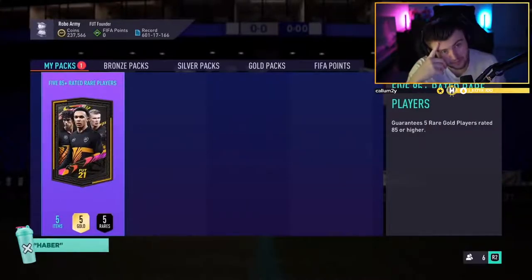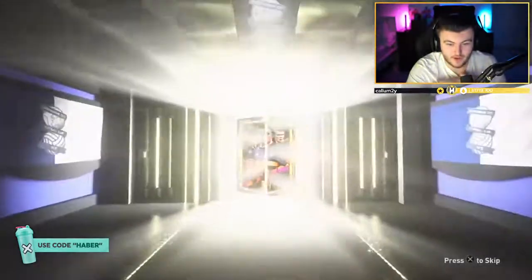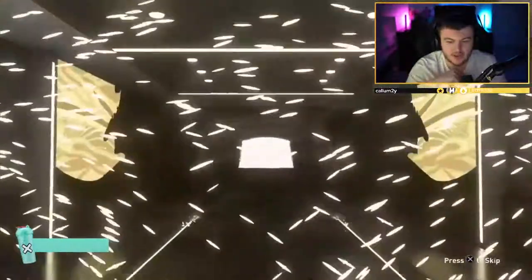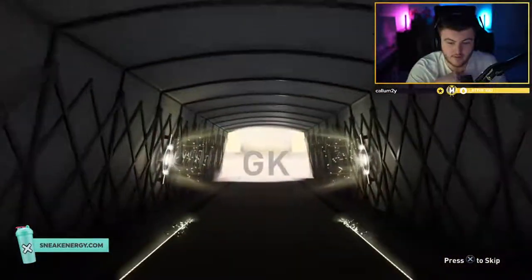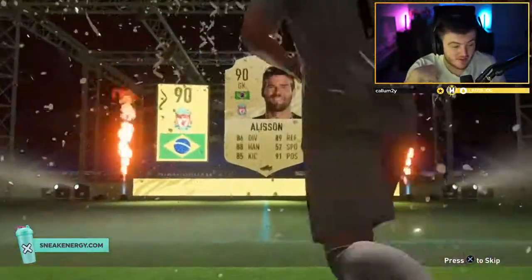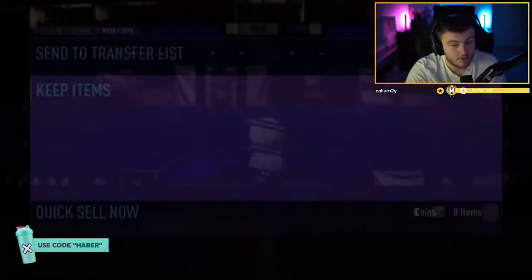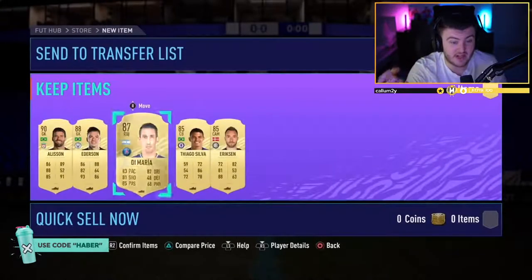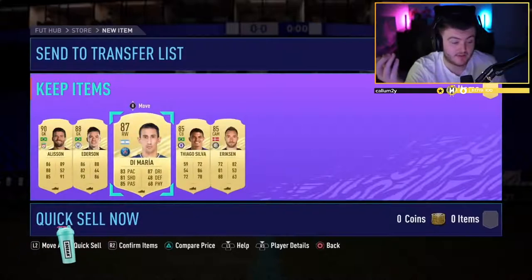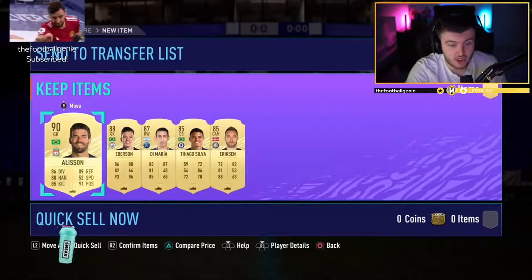Rubik's pack now - can we get something decent? It is not a special card. Brazil, left wing - Alisson, 90 rated. Not a bad start. Mbappe could be in there - he wasn't, but Edison Di Maria. 98, 87 rated - that is a good pack, to be fair. Solid pack for Rubik's. Not bad.